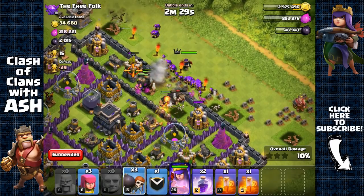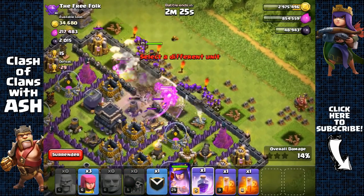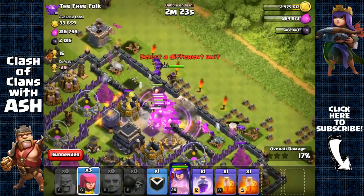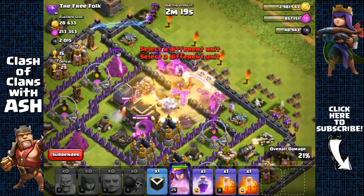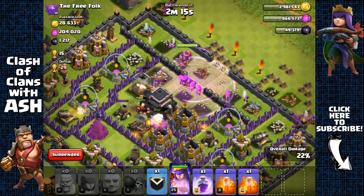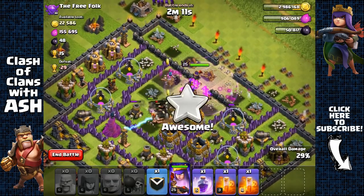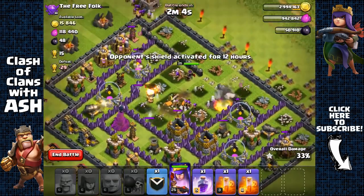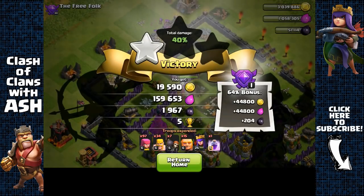Now let's send out all our giants, archers behind, send in our queen, wall breakers, raid spell - boom, open up that layer. All my troops are going to go inside that core. I'm not going to have to use my clan castle, which makes this very easy - getting that dark elixir and also the town hall. Piece of cake.